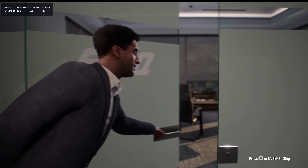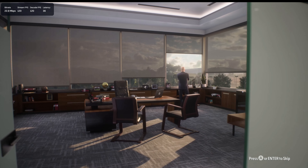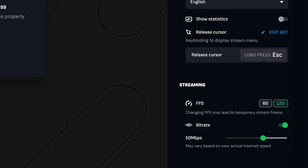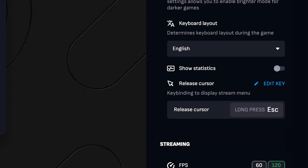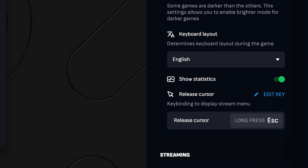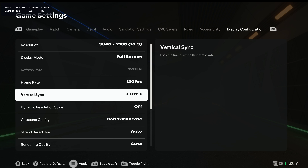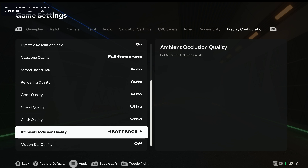Before we do any actual gaming we're going to check out our graphics settings. In the Boosteroid game launcher I set our FPS to 120 and I turn on our stats counters so we can keep an eye on how well our stream performs. In the in-game graphics menu we can see that our resolution is set to 4K 120 FPS with V-Sync off. This is the Ultra tier and we want to see truly what Boosteroid can handle, so of course we're going to set everything to max.